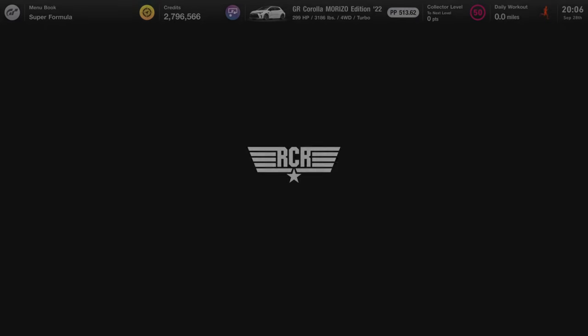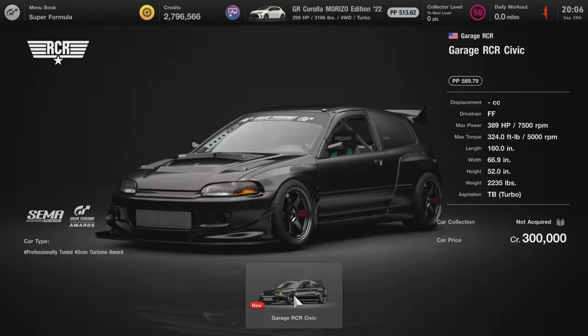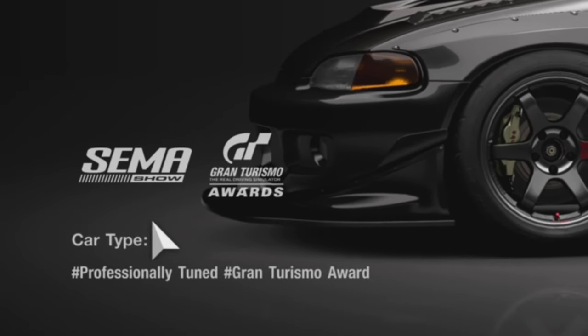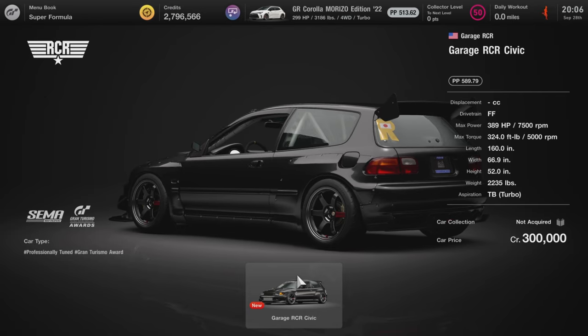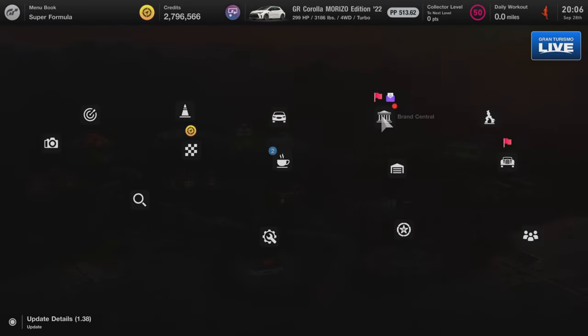And one last car, which is in the Land of the United States — we have the RCR Civic. This is part of some seminar show awards, and it looks insane. So another front-engine, front-wheel-drive car — all the new cars in this update are front-wheel-drive, which is pretty cool.